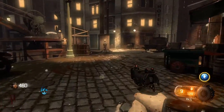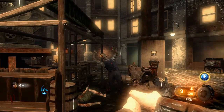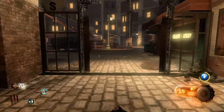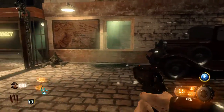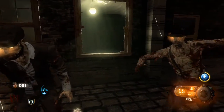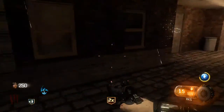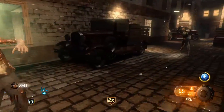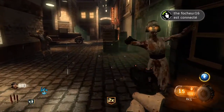Je vais prendre l'atout Quick Revive et on voit si ça nous tue ou pas en la gardant dans la main. Je viens d'acheter Quick Revive, je vais tester. Je vais faire le kamikaze — oh, j'aurais pas cru ! Vous voyez, j'ai bien fait d'y penser. On peut faire le kamikaze sans mourir.